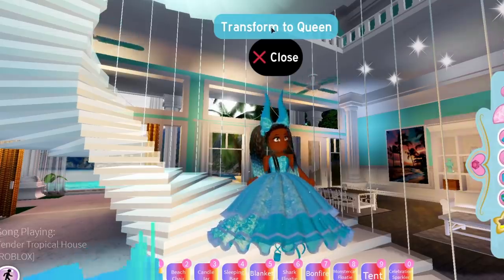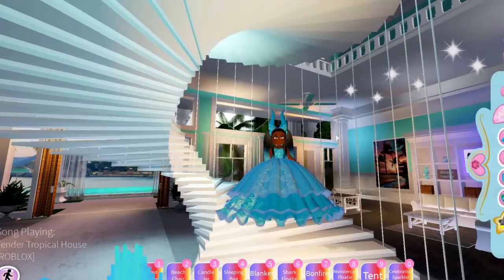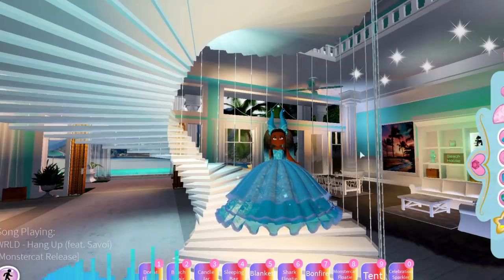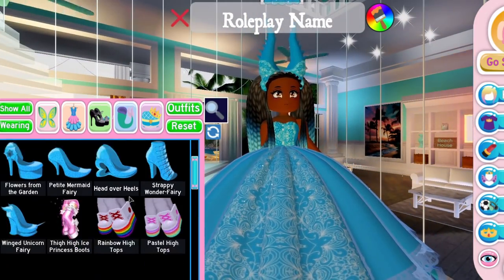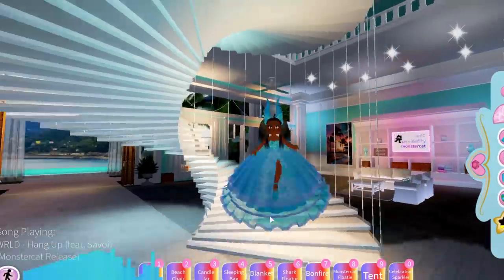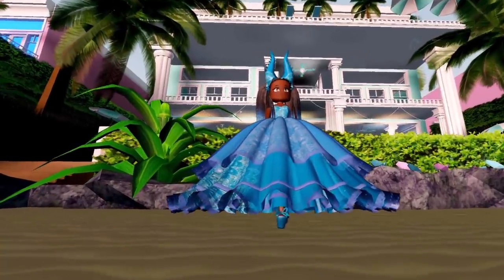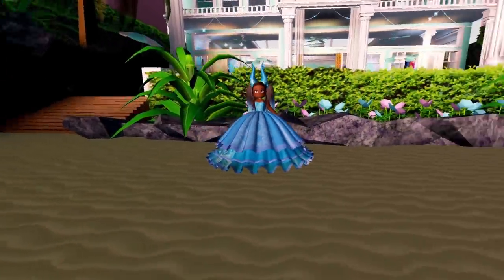I've saved till last the transform-to-queen version of this skirt, which basically makes it bigger into a massive ball gown. Let's take a look at the difference — this new version is absolutely beautiful and you get to keep your heels too. With the butterfly heels our little feet stick out from under the dress since the skirt is slightly raised above the floor, giving a nice cool look at your heels.